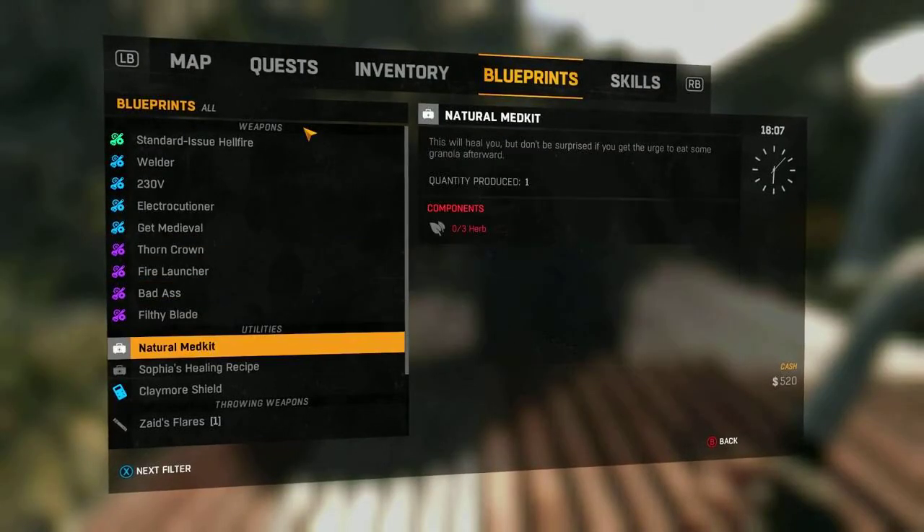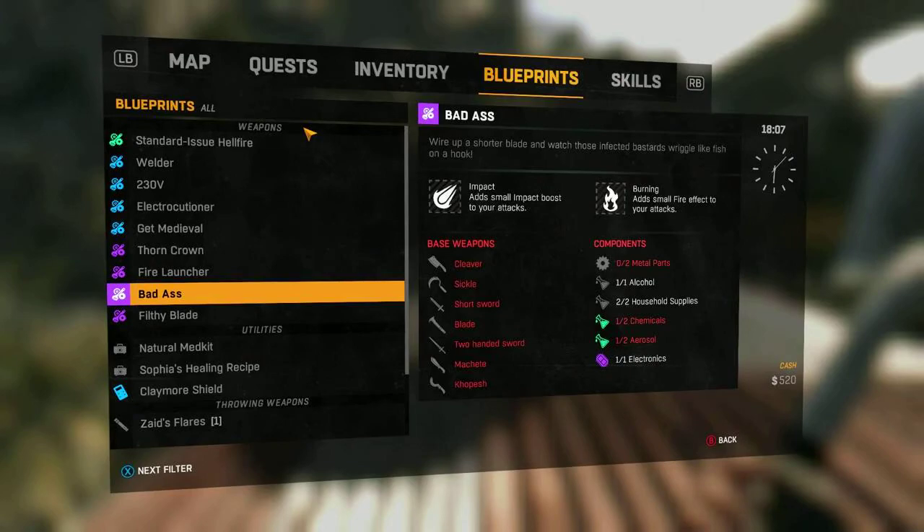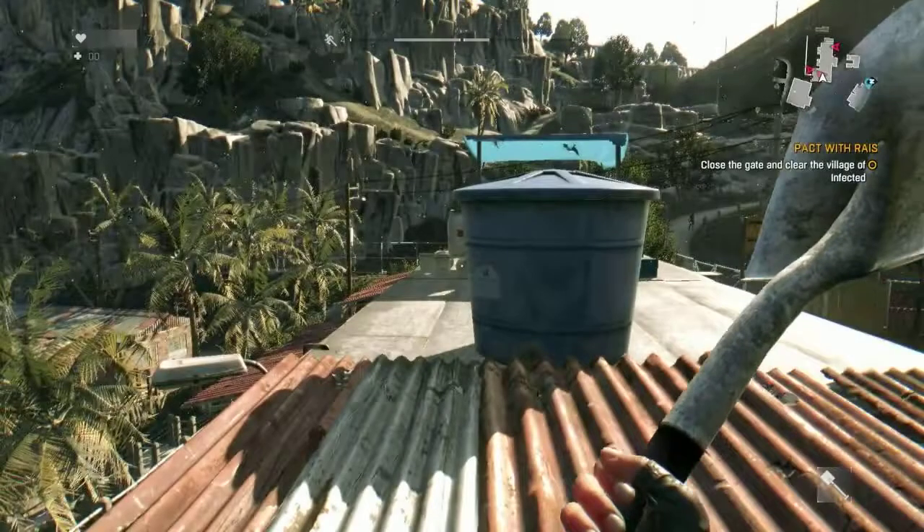Other cool features in Dying Light include x-ray effects with stuns and decapitation, skill trees, cool traps like spikes and car alarms, dynamic air drops, fast crafting, and hunter missions that make the game really intense and bring drop-in, drop-out multiplayer.